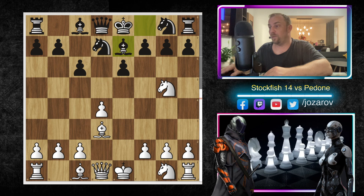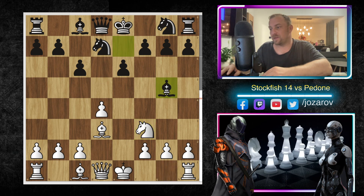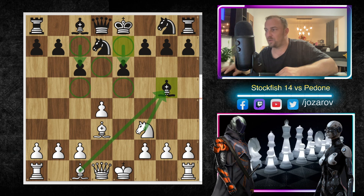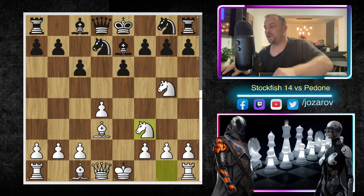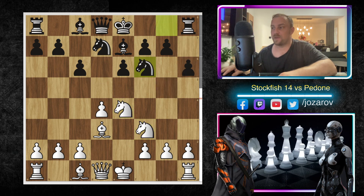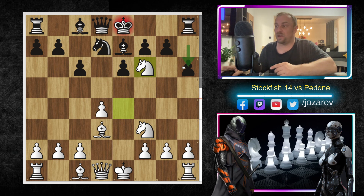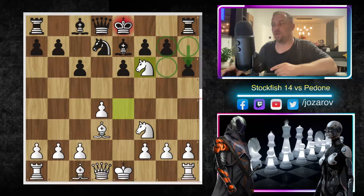Black doesn't want to give up the dark-square bishop, because with the pawn structure of c6 and e6 there are several dark-square weaknesses. Giving up that bishop means you can no longer protect those squares later. After Nf3, Black plays the provocative h6, then Ne4, Nf6, and finally Nxf6 — White gets what it wanted too, as the pawn structure in front of Black's king is slightly weakened.